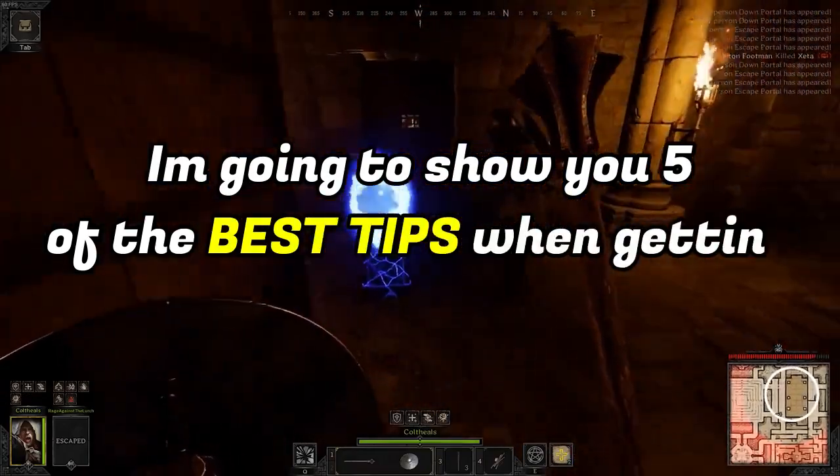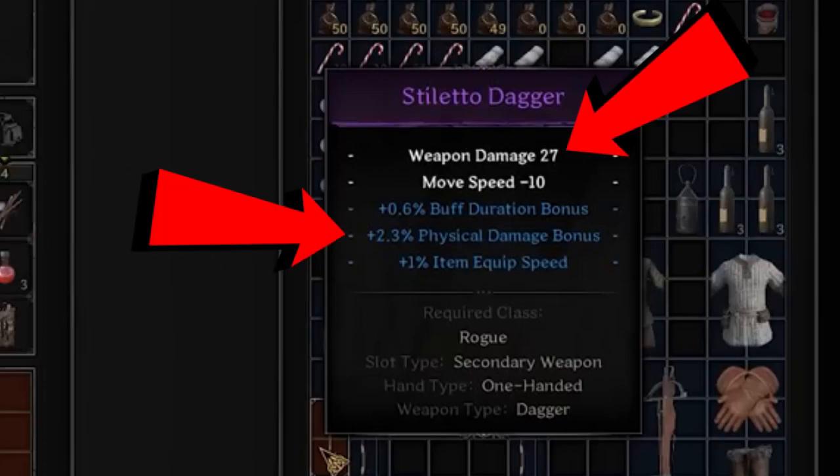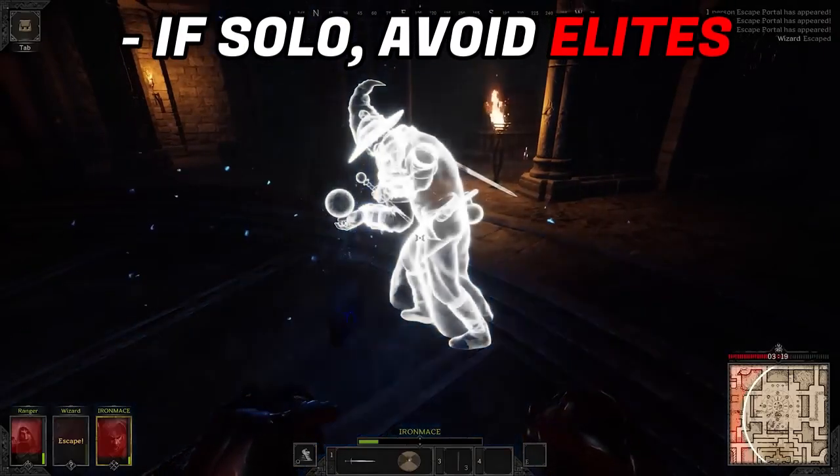I'm going to show you 5 of the best tips when getting started in Dark and Darker, including why you should steal blue portals instead of battling over them and why your weapon is the most important piece of your gear when getting started.